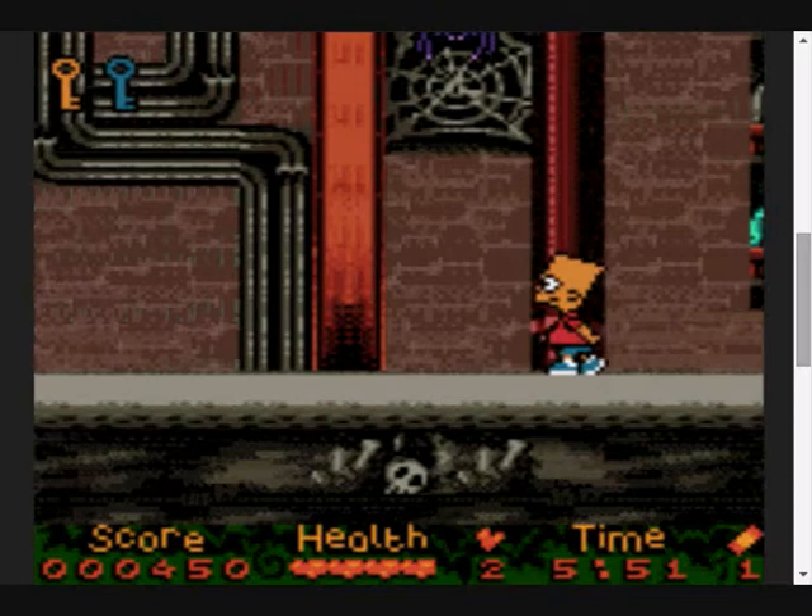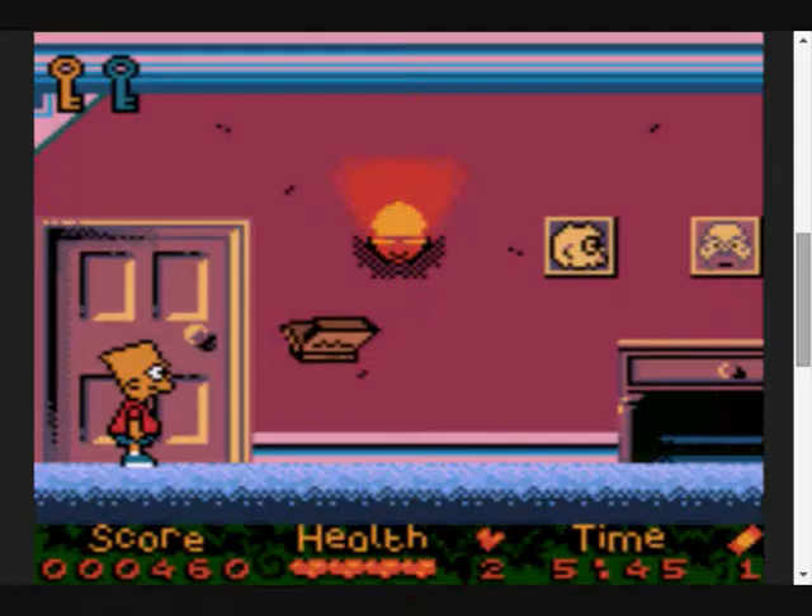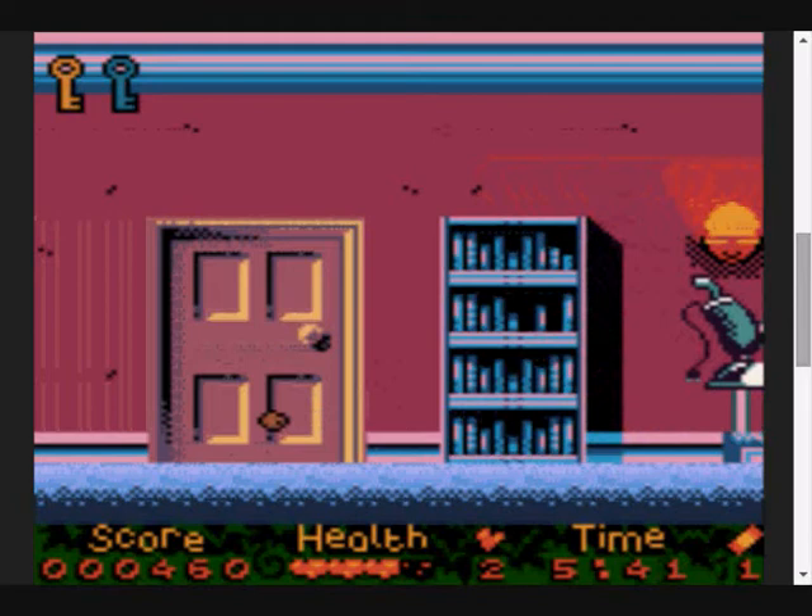I have to go up these stairs. You can't jump the stairs - you have to walk slowly up them. So we go left and into, what was it, the living room? Who the fuck knows?